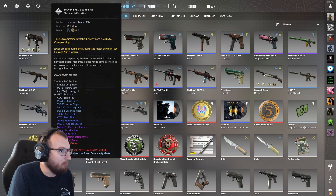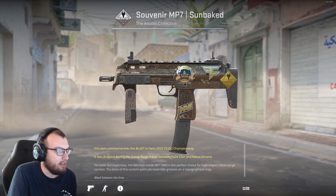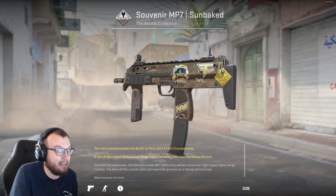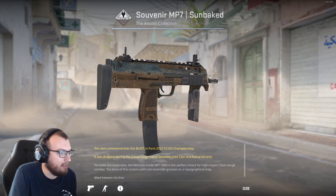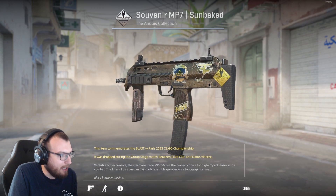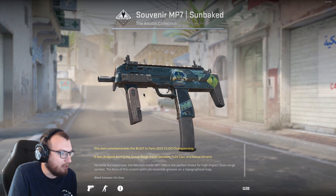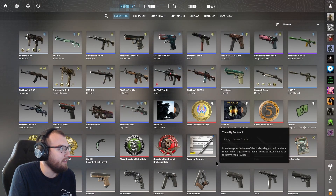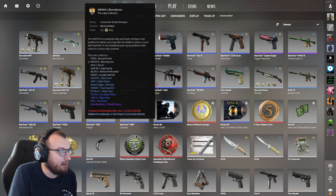We have the first skin here — this is the most recent one I got. This is the Souvenir MP7 Sunbaked from the Anubis collection. It's a well-worn quality and it's Souvenir so it's got these stickers on it. It's not a stat track but I just wanted to have some kind of skin on my MP7. I don't use the gun super often but this is the skin I decided to get. It was pretty cheap — it kind of looks like a gold camo skin, like if you're talking about Call of Duty or something like that.